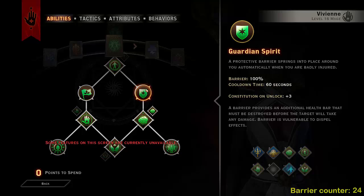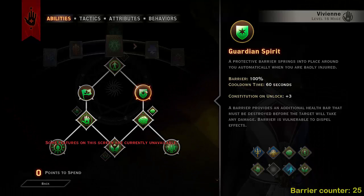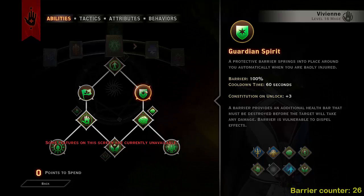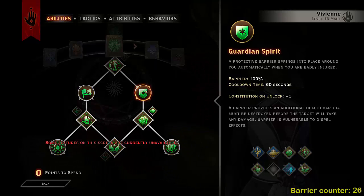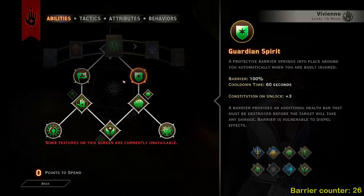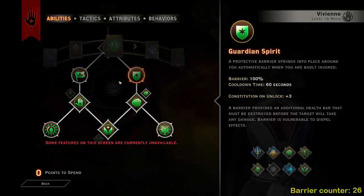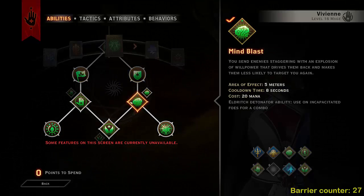Now we're going down the right-hand side to Guardian Spirit: a protective barrier that springs into place automatically when you're about to be fatally injured. So as soon as you're about to die, boom — barrier goes up straight away 100%. This is the backup if everything else fails, which odds are it won't. It's very useful if you're facing an archdemon or a dragon that may possibly want to hit you — you'll just quickly get that barrier up to stop it.